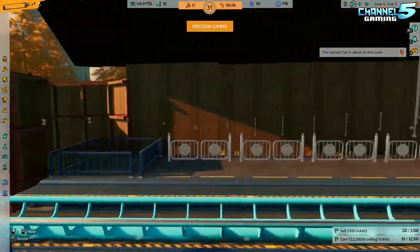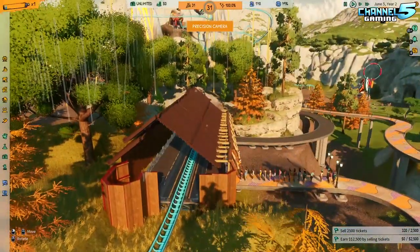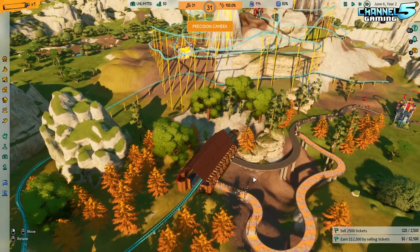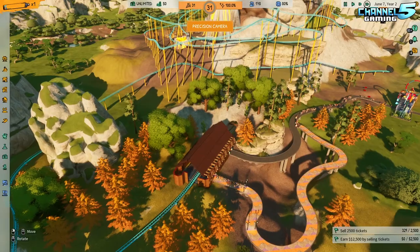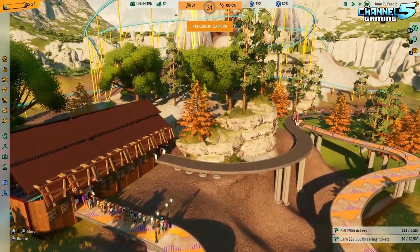Why don't we ride this with the guests? I've never actually ridden a coaster with the guests in Park Beyond. Hopefully we don't have flailing arm problems like we do in Planet Coaster — that might be the one thing this game does better than Planet Coaster if we don't have flailing arms in the POV.